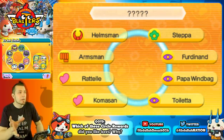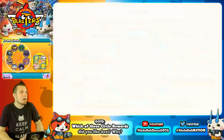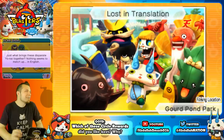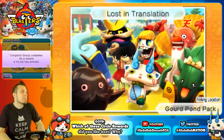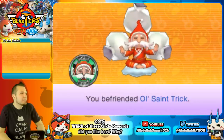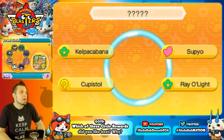Lost in Translation is a bigger circle requiring Armsman, Helmsman, Step Up Ferdinand, Papa Windbag, Toiletta, Coma-San, and Rat Tell. The artwork shows them at Gord Pond Park — Toiletta brings these desperate Yo-Kai together, and nothing seems to match up in English. The reward is a free Old St. Trick, who is relatively rare — a Yo-Kai the host used to do rare hunts for.